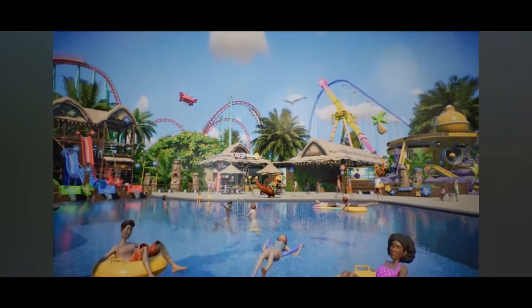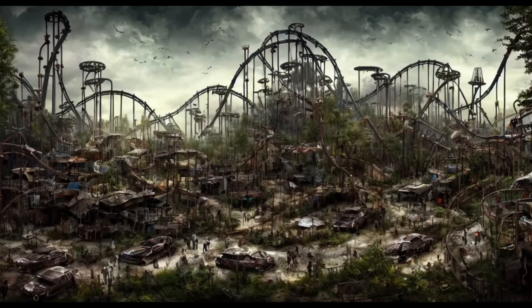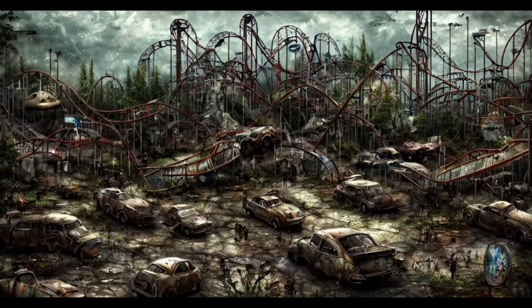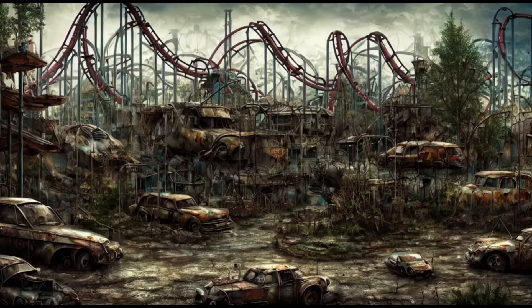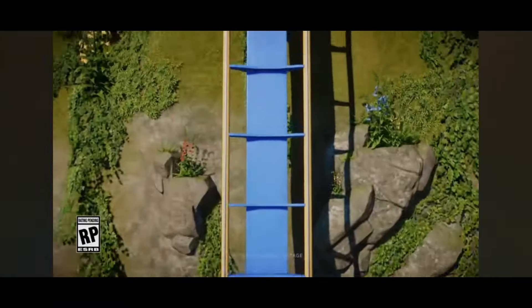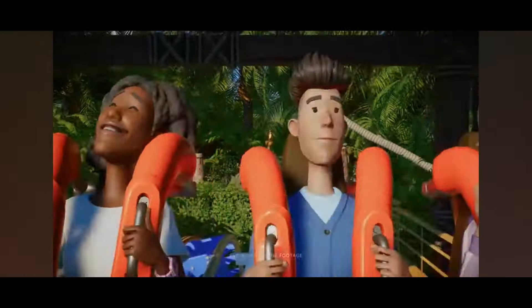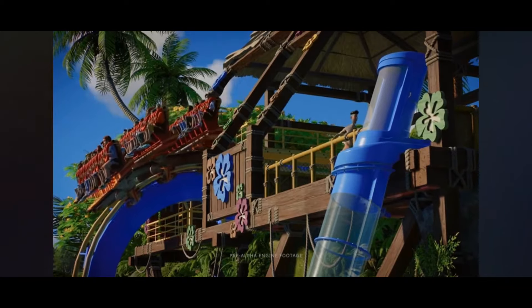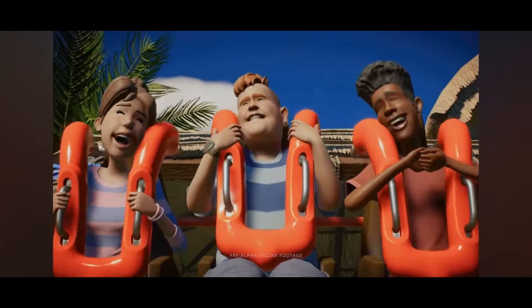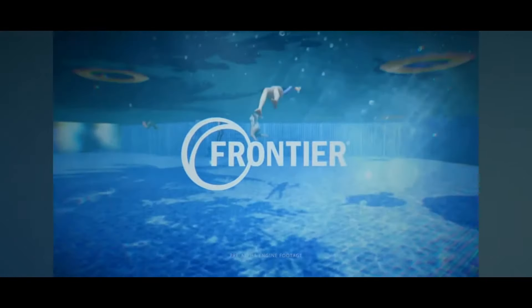Number six is a post-apocalyptic theme. This was actually a park type I was thinking about building before Planet Coaster 2 was announced. What we'd need for that is more destructible pieces — things that can move, like crumbling columns in queue lines to really sell the theming. A Fallout-inspired aesthetic combined with that would work really well.